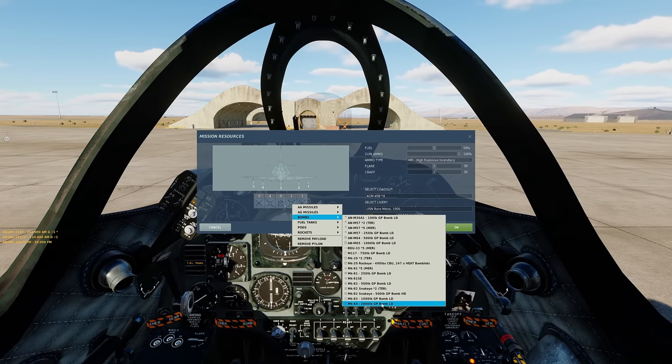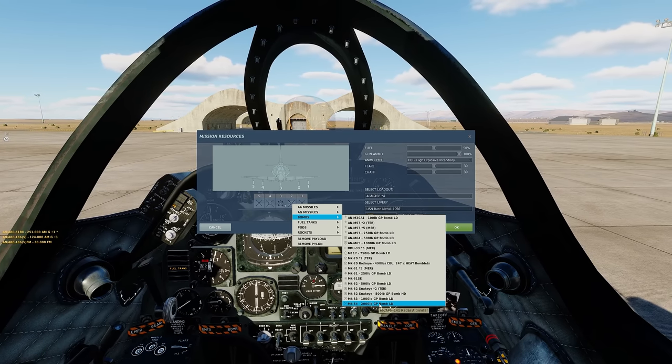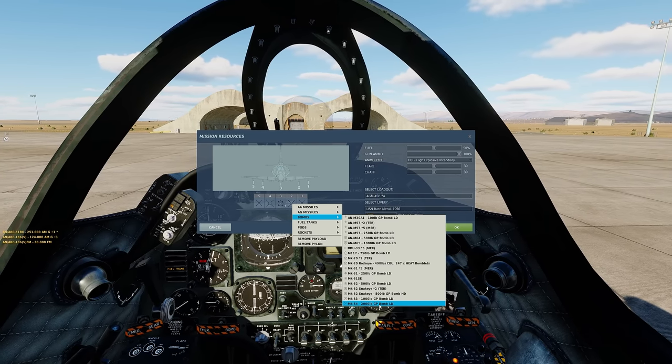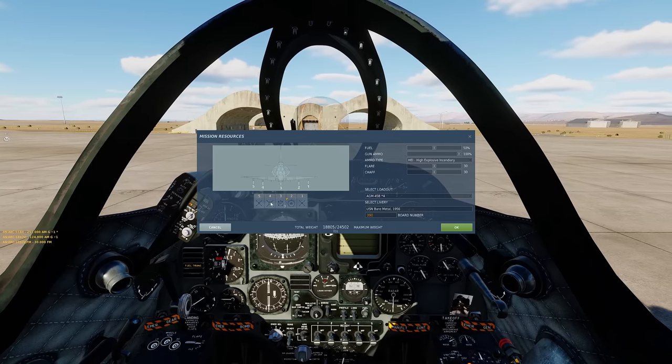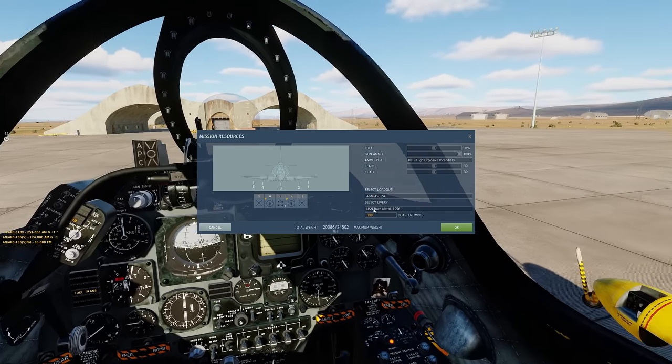And then bombs right here. We're going to have two 2,000-pound bombs on our inner pylon wings.